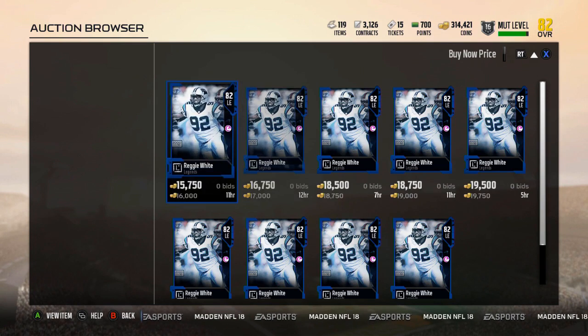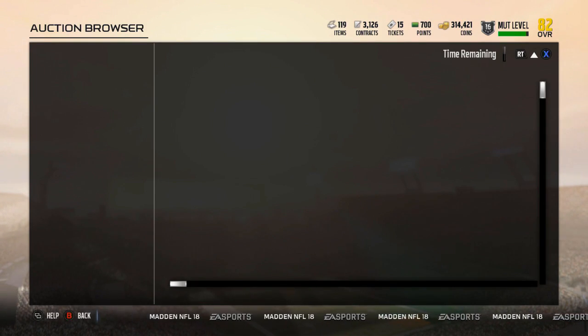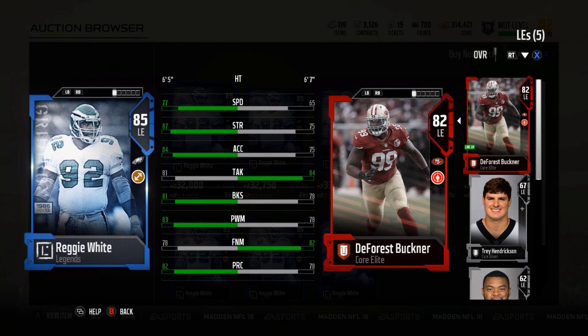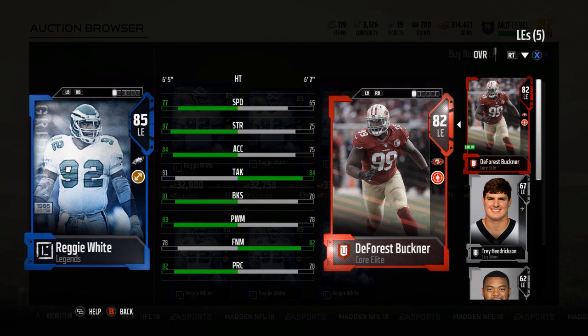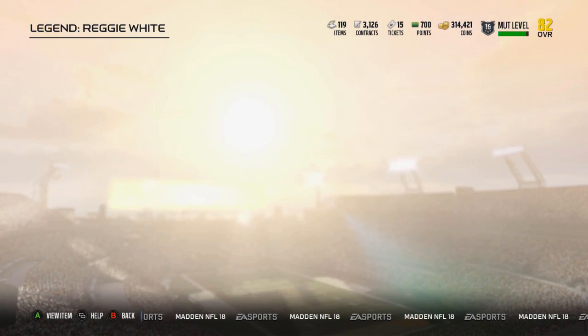That might be one reason to pick up that Reggie. If you're like me and you still have not received your 85 overall Reggie White, here is a look at him. He's going for 33k. His play recognition went down 11 on the 85, but still a very nice card there going for 33k.